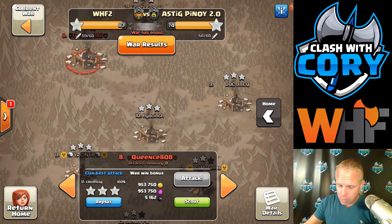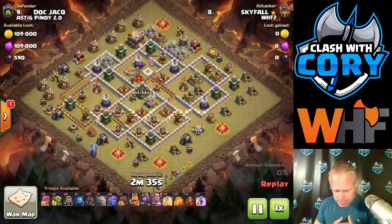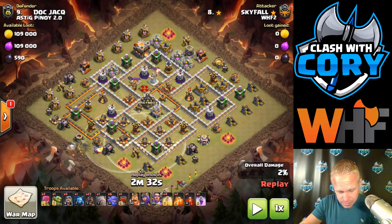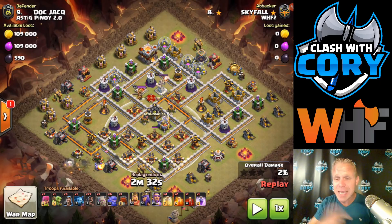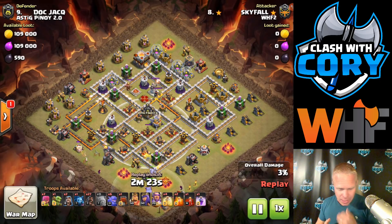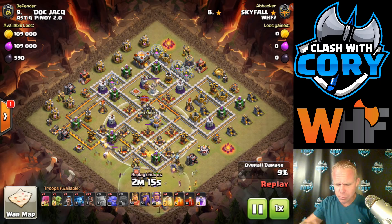Now we're going to take a look at Skye's hit on number nine. This is a cleanup attack, so Skye's got the benefit of knowing what's in the CC. Since she knows what's in that CC, she's able to bring in a kill squad and get some really good value. With a Town Hall 11, if you send your warden in with your kill squad and take advantage of that eternal tome ability that makes them invincible during the time when they're taking the most damage, that really allows Town Hall 11s to get some excellent, really deep kill squad pushes. And Skye's going to show us just a really good example of doing that.